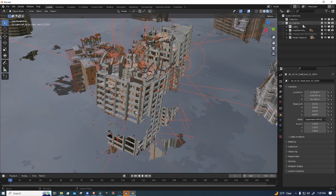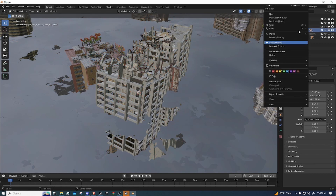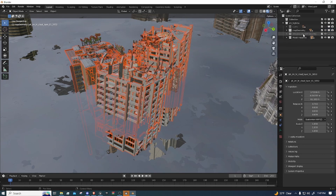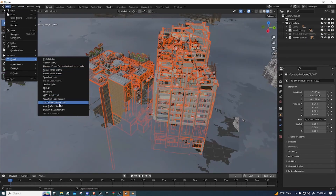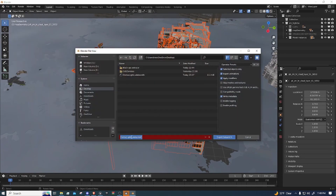Okay guys, once it's done, we can hide the lights. And then we're going to select the map geo and do the same exact thing — select objects, File, Export, Datasmith. And then we're going to name this Die Rise Map Geo, and then export the Datasmith.